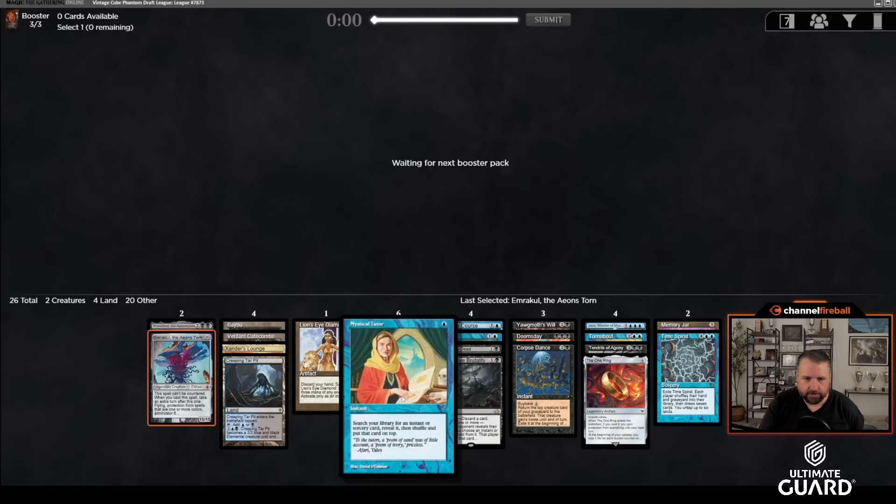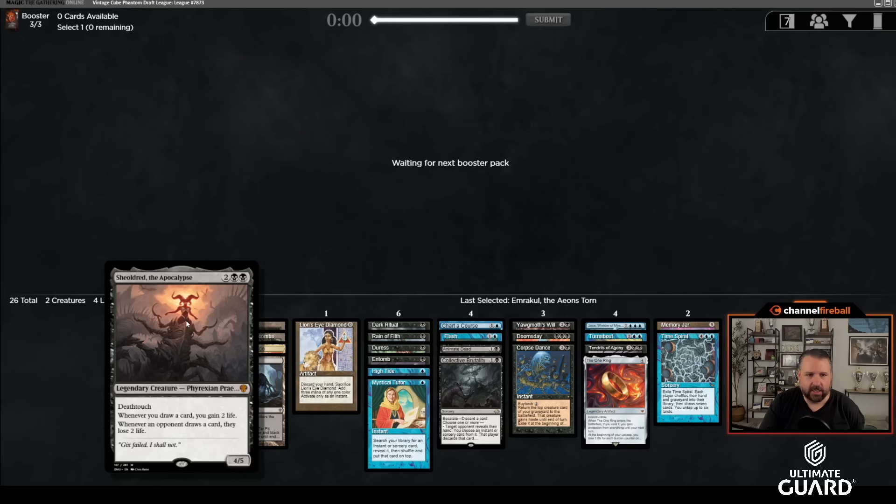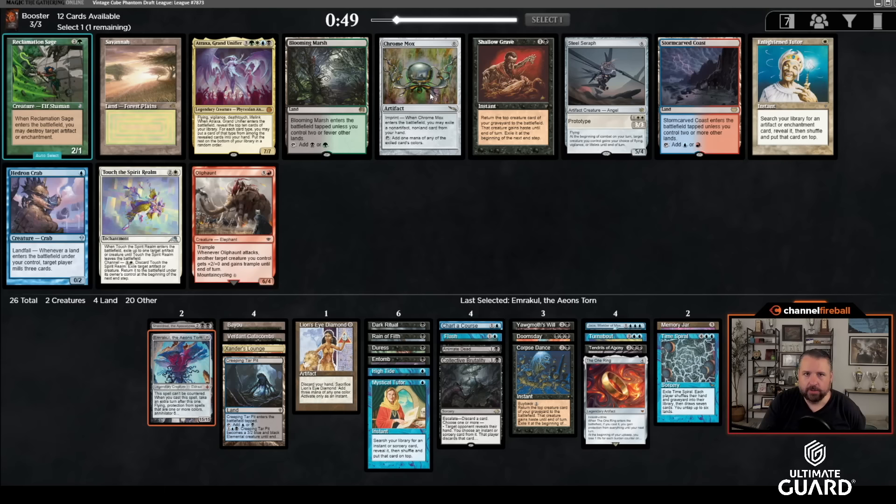I've got Mystical Tutor to set it up and the draw sevens. Getting Shieldred and Emrakul really helped shore up some of this deck's weaknesses. Animate Dead is a little sketchy now, but I can go turn one Entomb Shieldred, turn two Animate Shieldred — that's fine. And we're almost assuredly wheeling Thassa's Oracle — that puts me in a pretty good spot. Gush and Frantic Search would both be nice. Would still love Archon, Atalya, or Atraxa — but this deck feels like it's getting there. And there's Atraxa! Our reanimation suite is basically complete.